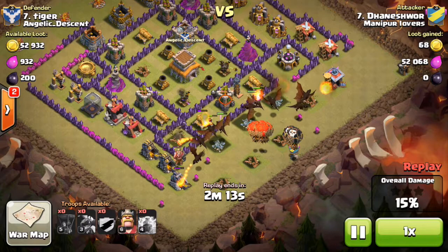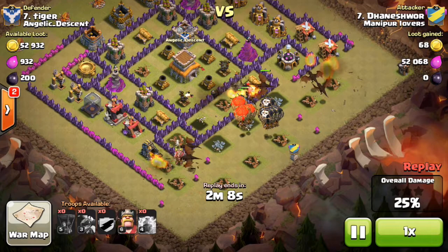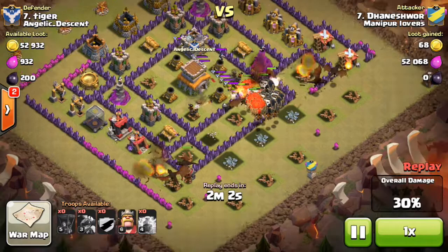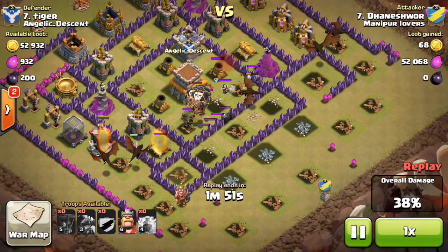He sends in his balloons and he's got some level six balloons in his clan castle, which is nice. They will probably head straight into those air defenses and mortar. If I look at this attack, I probably would have started on the corners again like I usually do and then forced my dragons towards the inside, but it looks like because he had so many balloons they actually took care of that air defense.